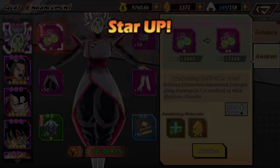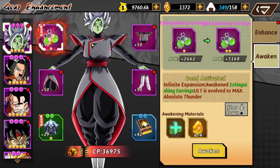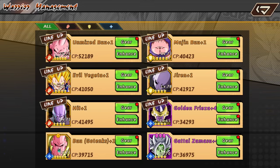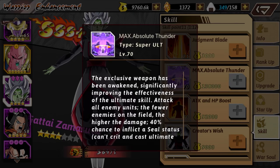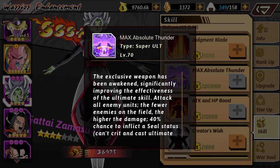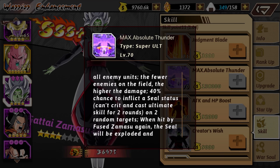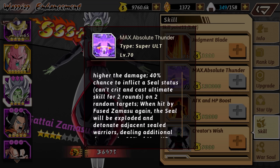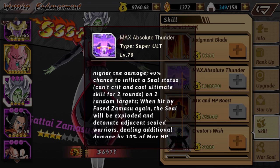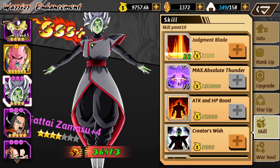Right now this is what his gear is looking like and we finally got his weapon awakened. Basically his ultimate move is now max. So it still has the seal — he's able to make enemies not do their ultimate attack and also can't crit for two rounds. This is a really good addition in getting this ultimate weapon. He'll be doing even more damage.